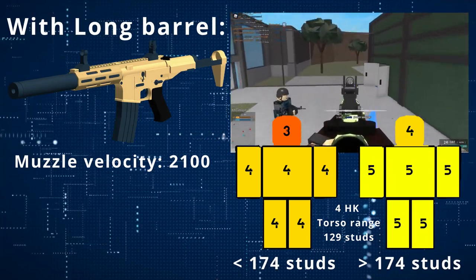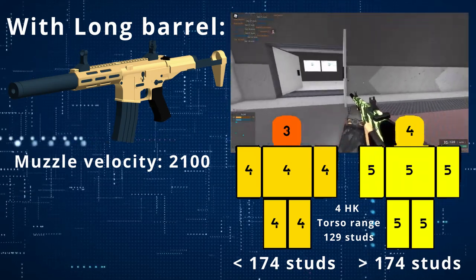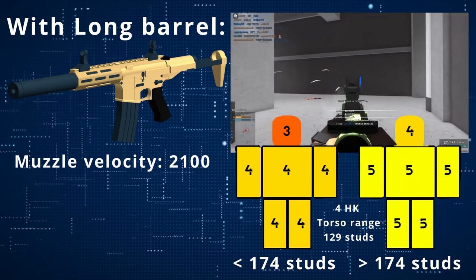However, with the Long Barrel attachment, the Honey Badger now kills with 4 body shots up to an astonishing 129 studs and kills with 3 headshots up to an insane 174 studs, plus the very nice added bonus of 100 extra points in muzzle velocity.